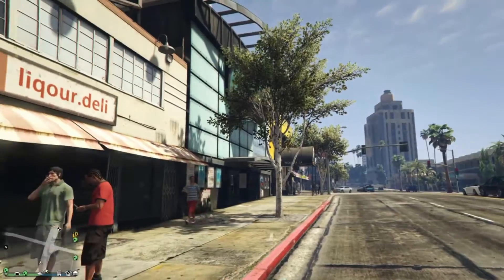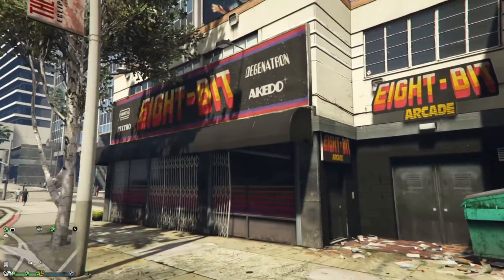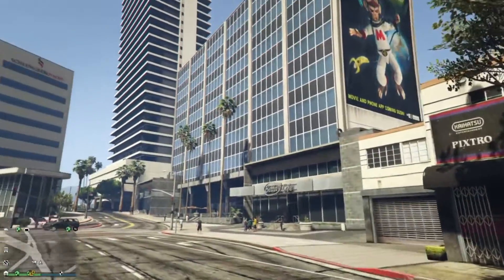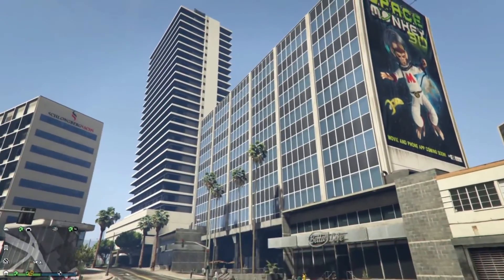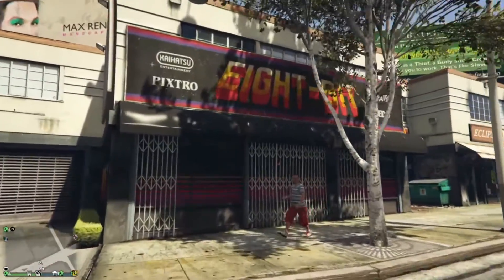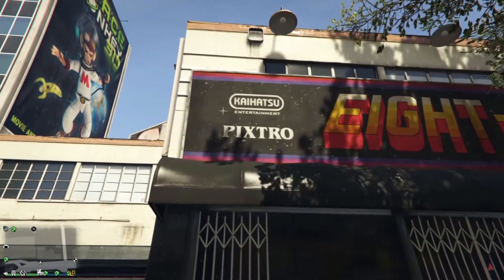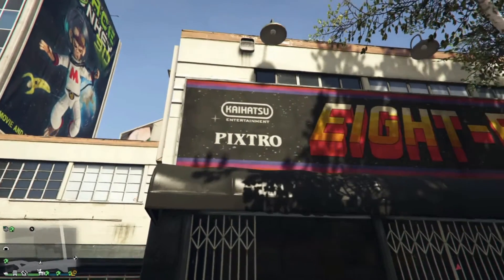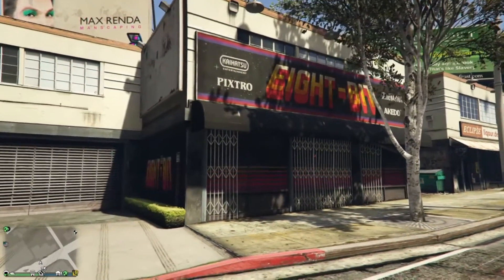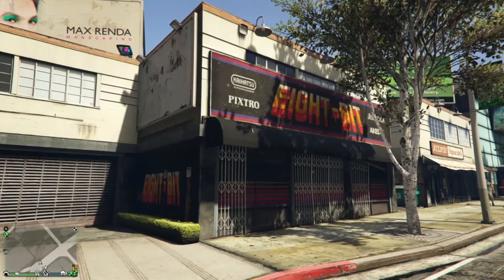There was one other thing I wanted to show you guys about this location. Let me show you a quick shot of the Eclipse Towers so you see how close this location is — can't get any better than that if you have that apartment with this business. And this here is what I wanted to show you: the Kaihatsu logo, which is actually a play on the NES logo. That's some nostalgia right there. Kudos to Rockstar for throwing that in.